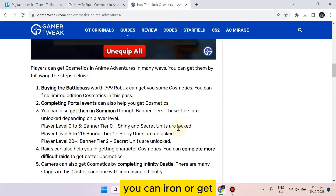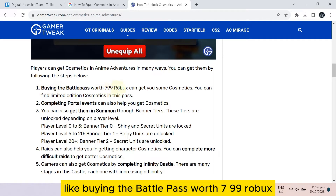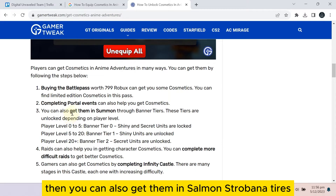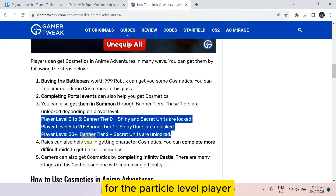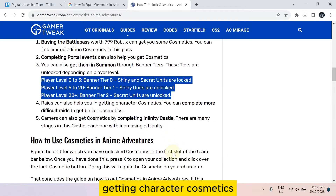You can get cosmetics in Anime Adventures in many ways: buying the battle pass worth 7.99 Robux, completing portal events, or getting them from summon throw banner tiers — you can see the tiers here for the particular level player.